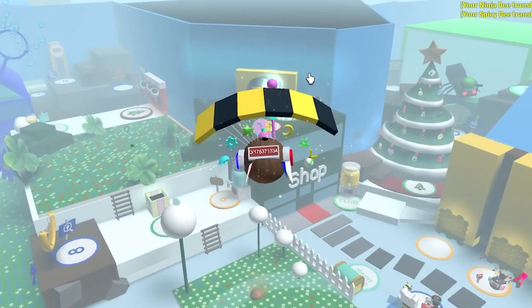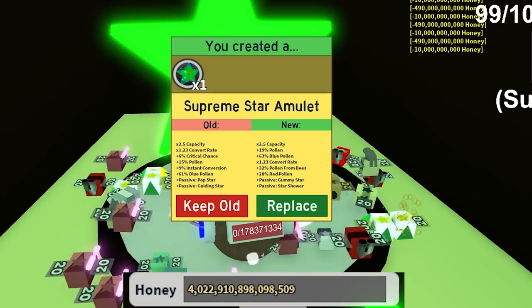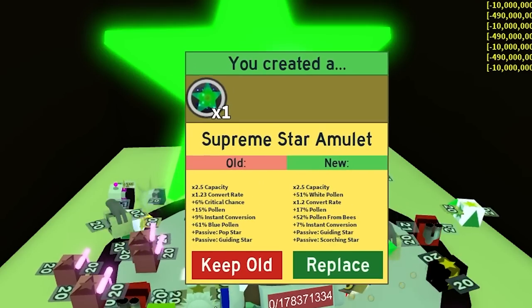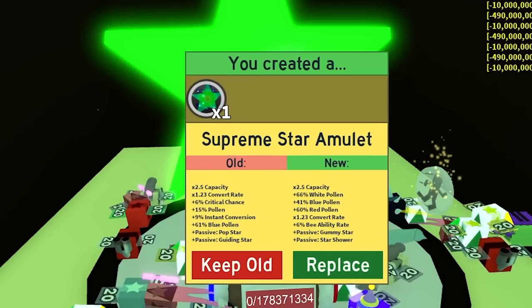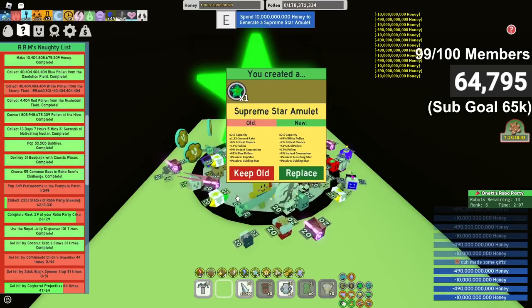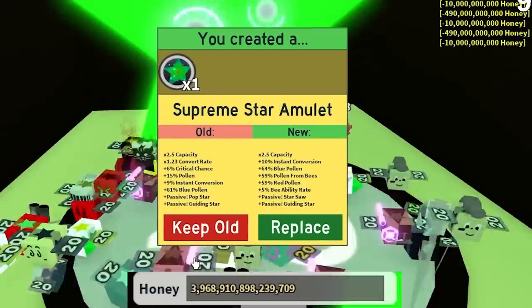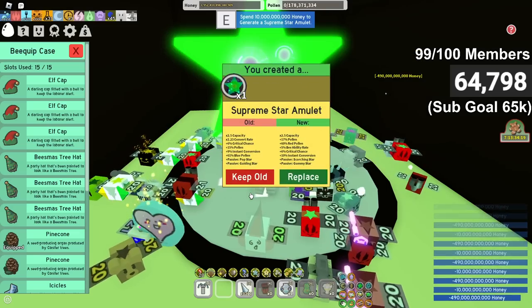Okay, now it is time to roll SSA. Watch me get a perfect five out of five blue amulet because I switched — just watch. Yeah, pop Gummy, definitely gonna go with that one. That's a Pollen SSA, Gummy Shower, blue pollen... why am I getting unlucky already? Pop Guided — no, but I was about to say if that was actually a five out of five, I'd have been angry.